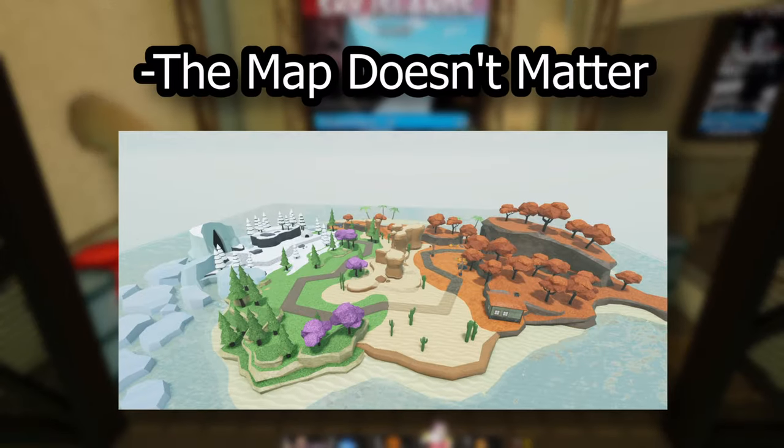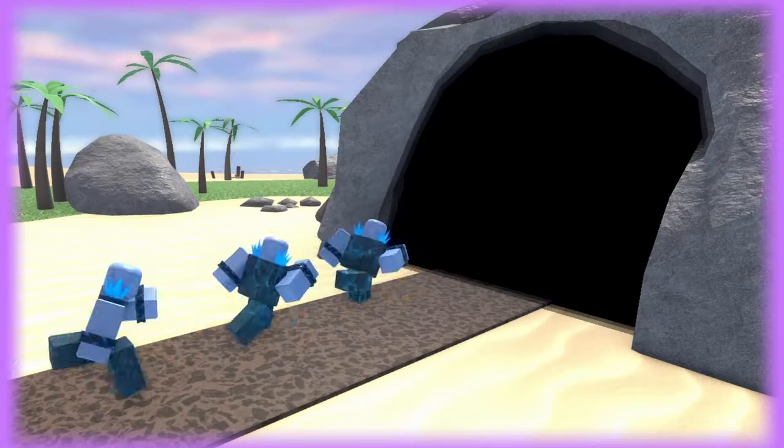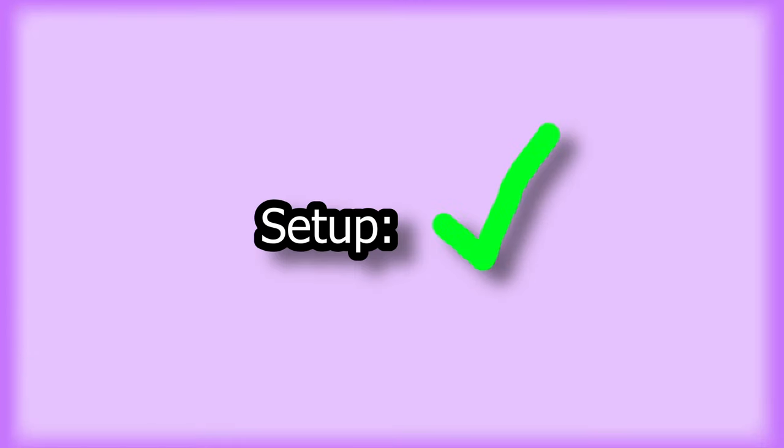Now you just need to join the game. The map doesn't matter, the difficulty doesn't matter. Once you're in the game, you just need the game to end. You can win or you can lose. And that is all the setup you need.